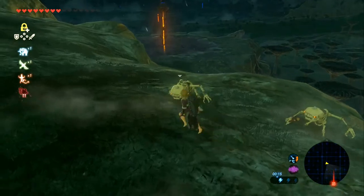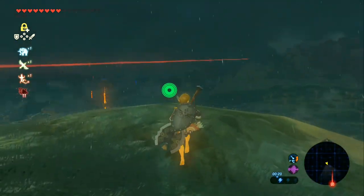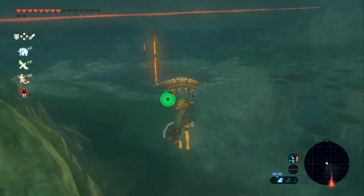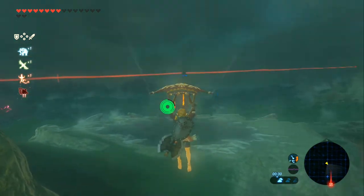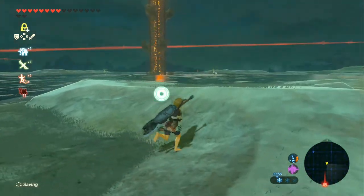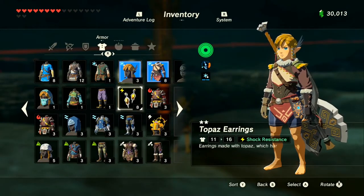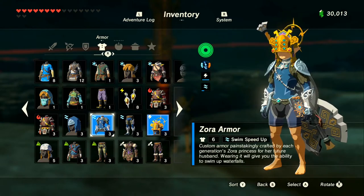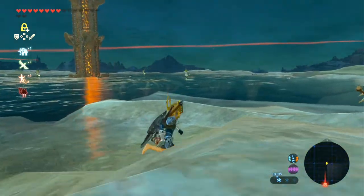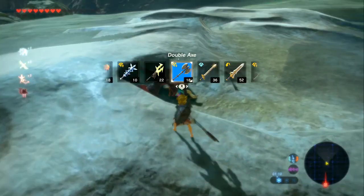Alright, here we are. We can finally see the tower in sight. You may notice there's a little bit of weather going on in this region, and this is actually a permanent issue. Look in the bottom right corner — it's all cloudy and also thundery. Anyway, we should be coming into the Ridgeland Tower now. This tower is a little bit of a finicky one. The whole place is in water, and you also have a whole bunch of electrical whiz ropes as well, and Lizalfos with electric — shock arrows even.